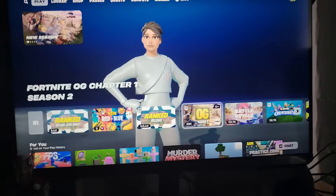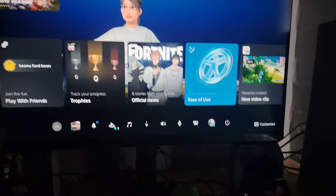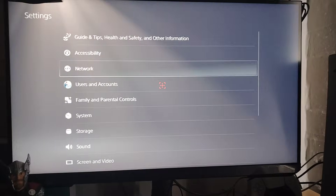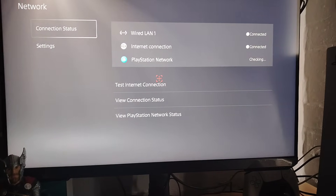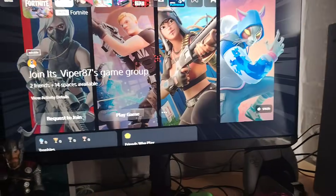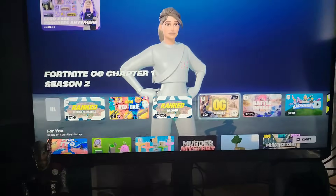So how to fix your PlayStation Network not working. The servers are all down, as you can see. In my settings I go to Network, still showing failed, but as you can see I'm currently still in Fortnite.